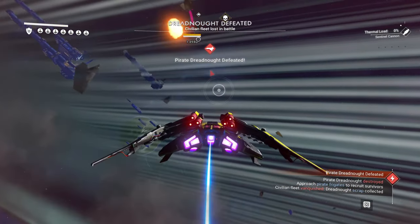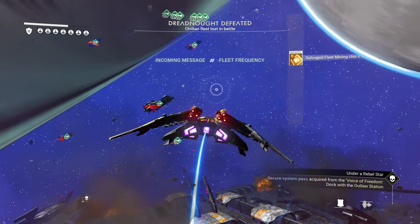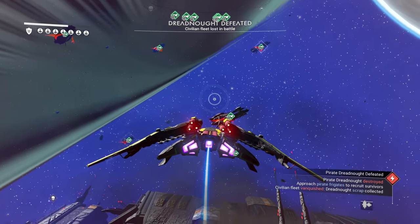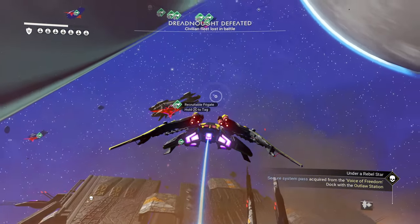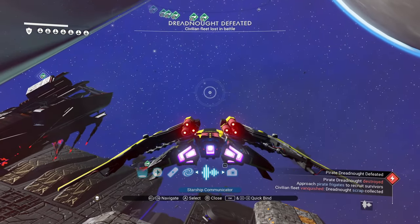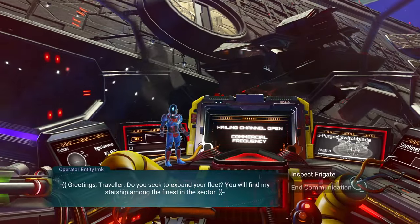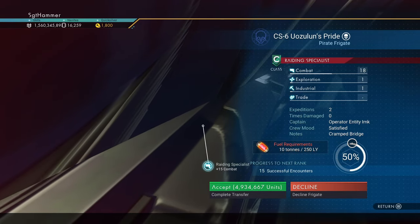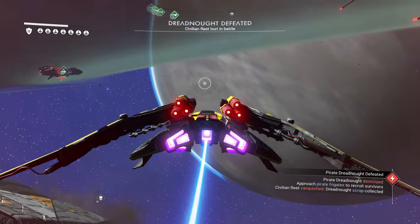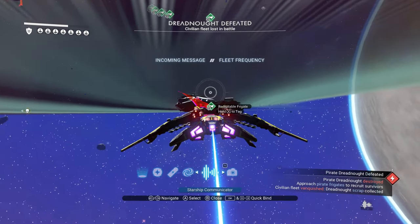Now the dreadnought is defeated. You'll see these little frigates with red sails — these are the pirate frigates that were shooting missiles. You can recruit these to be part of your fleet. I've done this before and recruited five: it ended up being three C class, one A class, and one S class. We're going to check each one to see which is an A or an S.